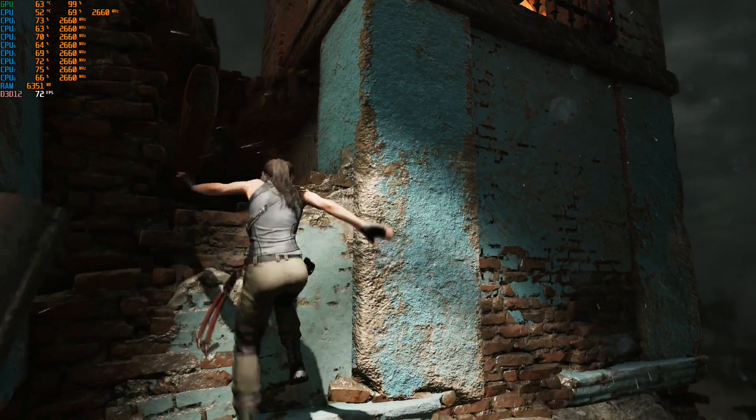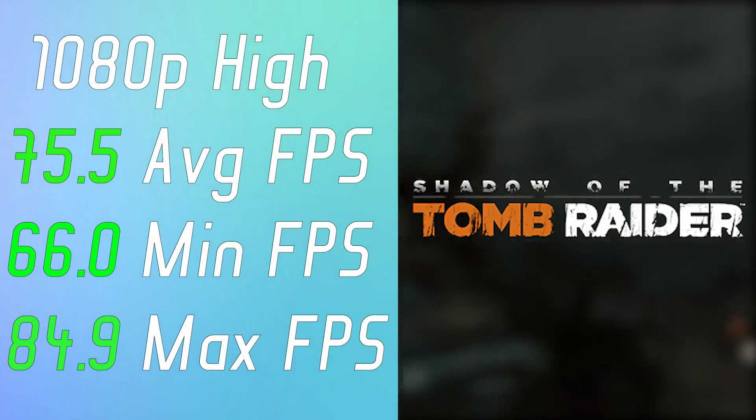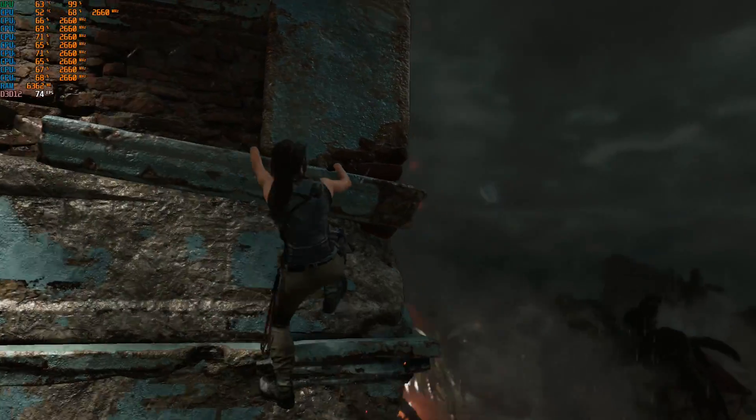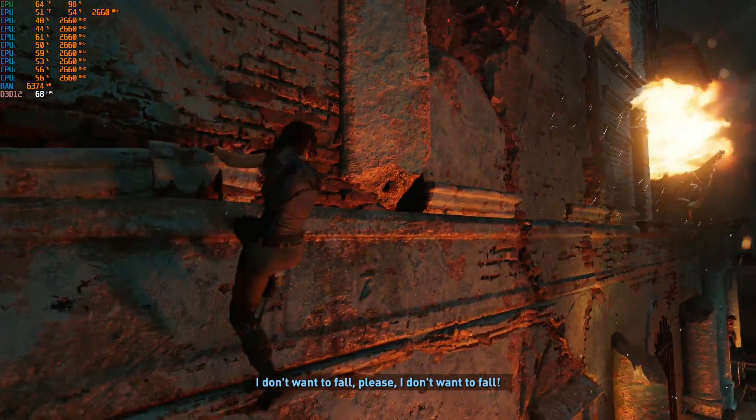The first game tested was Shadow of the Tomb Raider on 1080p high settings. As you can see here from the results, I chose this game because no matter how bad the CPU is, the game manages to get bottlenecked by the GPU.